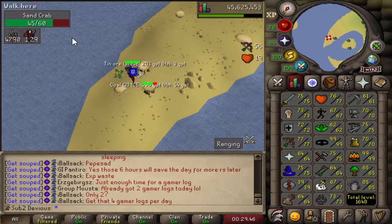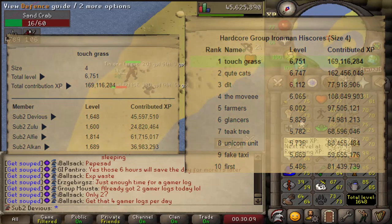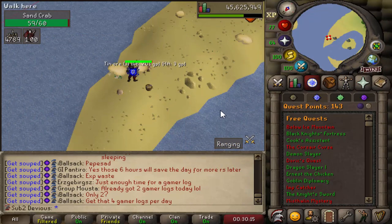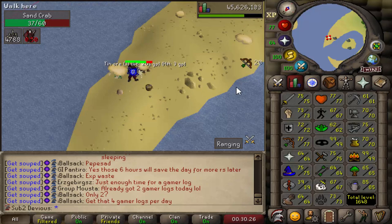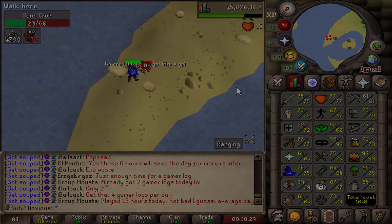As you guys can see, I am somewhere completely different — never been here before, but you know what this means. I am going to be ending the video here. We are back to rank one, even if it's by a few levels. And as you can tell from the title of the video, we're all over 1600 total level now. I am 32 quest points away from being able to finish Recipe for Disaster, so I'm going to be doing a ton of quests in the next video and going straight for Barrows Gloves. Thank you guys as always for all the support on these — I hope you're still enjoying them, and I'll catch you in the next one.